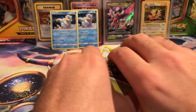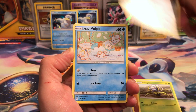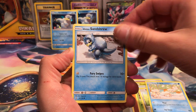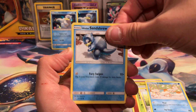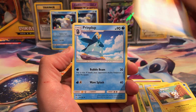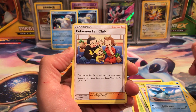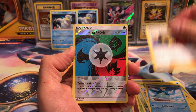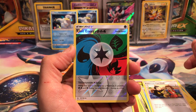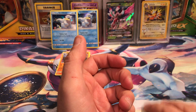And we have our last pack. Maybe Dewpider? A Bronzor, and an Alolan Vulpix, and an Alolan Sandshrew — see, they're different. Pachi... Pachirisu, Looker Whistle, a Prinplup, Pokémon Fan Club — look at the adorable little baby. Unit Energy is our reverse, and the final card is... Hippopotas. Oh no, it's just like the booster box.